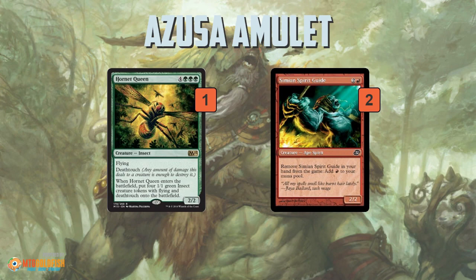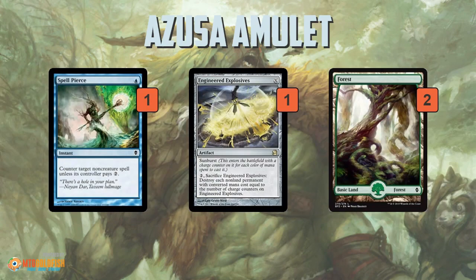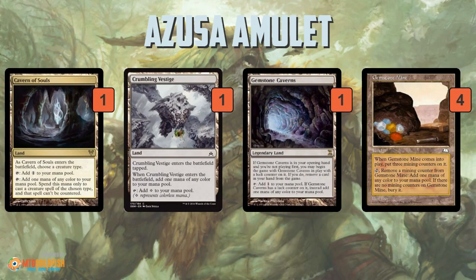The rest of the deck includes Hornet Queen as an additional finisher that can also clog up the board if you're behind — something Primeval Titan isn't as good at. Simian Spirit Guide picks up the pace. Serum Visions and Ancient Stirring cycle through your deck to help you find your Amulets, bounce lands, and Titans. There's also some protection in Spell Pierce and Engineered Explosives. The mana base includes Vesuva to copy a land, Khalni Garden for a 0/1 Plant as a chump blocker, Radiant Fountain for some life gain — and since you can replay lands with Tolaria West and the bounce land trick, you can gain that two life multiple times. There's also Ghost Quarter and Cavern of Souls to make your Titan uncounterable.